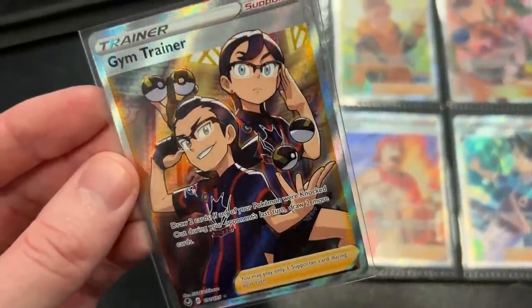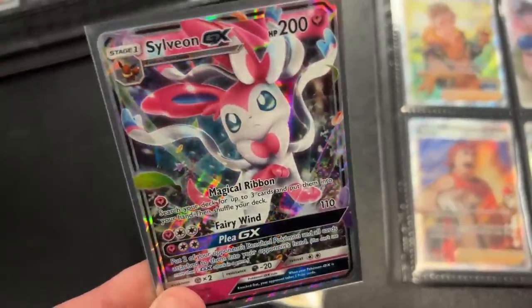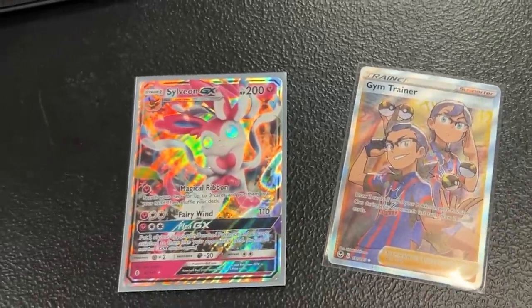I think I've made my decision. We got the Full Art Gym Trainer — that's what I'm after. And he is interested in a little bit of an older Pokemon card, the Sylveon GX right here. So Sylveon for Gym Trainer. Do we have ourselves a deal?